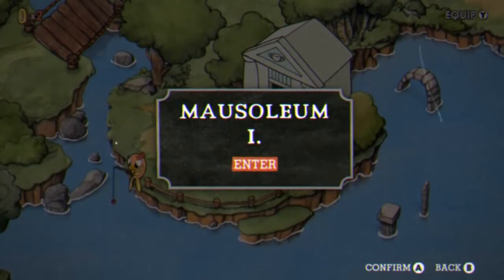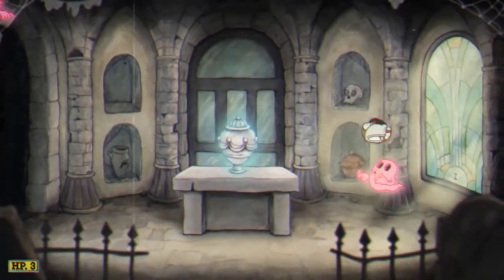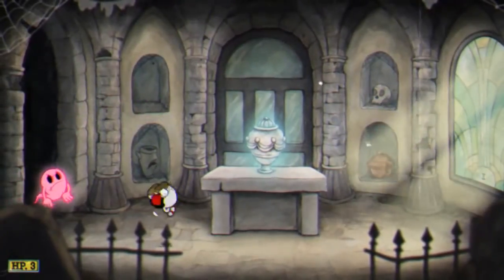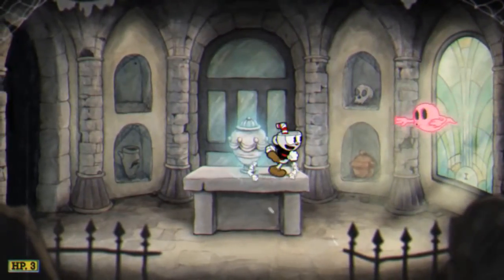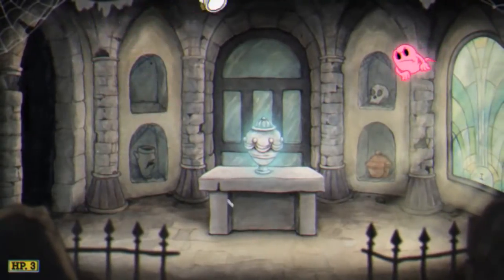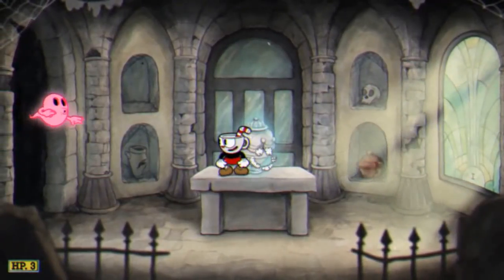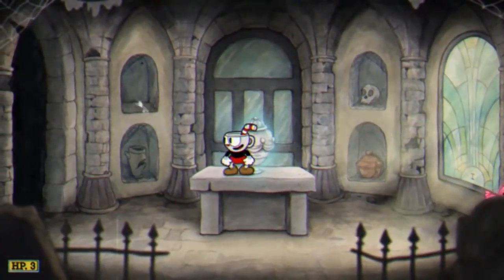So welcome to Mausoleum 1. This is basically your parry check — how good are you? All the ghosts here are notably pink, so you just have to parry them all and keep them from getting to the urn in the middle of the screen. If one makes it there, you lose. Things start out simply enough, but they can get pretty complicated. Also notice this was Mausoleum 1 — we're going to have more of this later on.